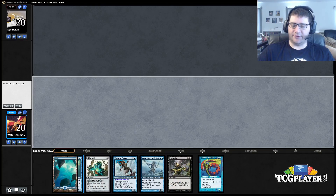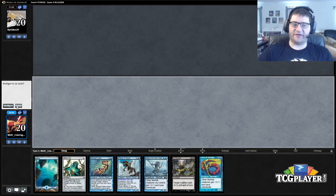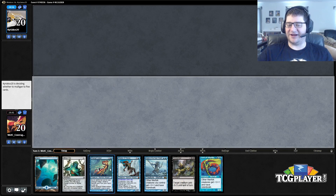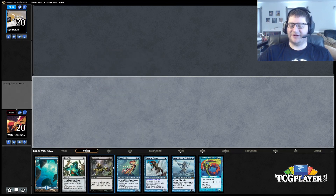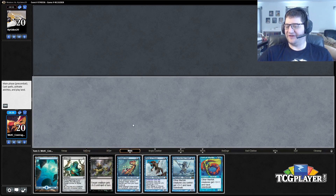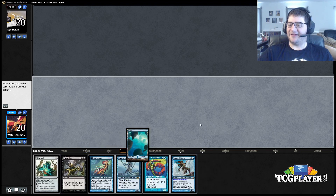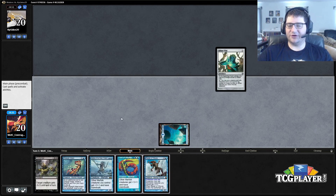We won the die roll, we'll play first, and we'll keep this. This is the beauty of Aether Vial — you can keep a one-land hand like this even though it has a four-drop in it. Some people would mull this hand, and that's not terribly wrong, but if you're not willing to keep one-landers on Merfolk, you're doing it wrong.